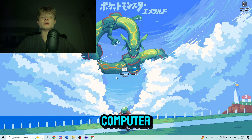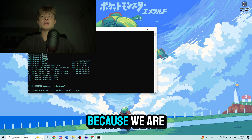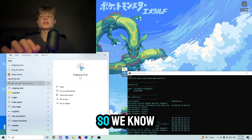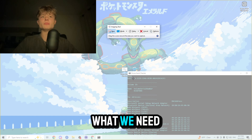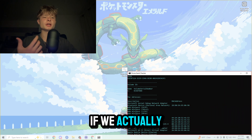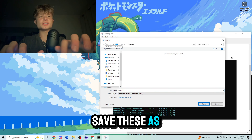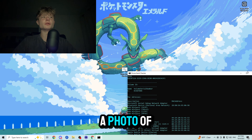Now let's go ahead and actually spoof our computer. The first thing you want to do is open up the serial checker, because we are going to be checking our serials before we change them, so we know what we need to change. We're going to save these as serials by taking a photo of them.